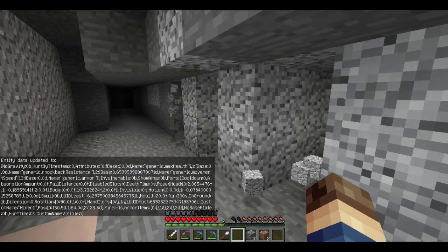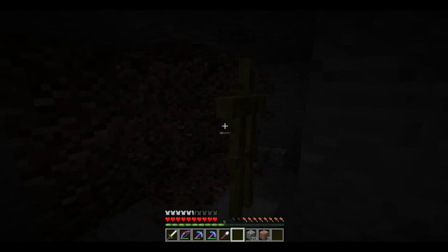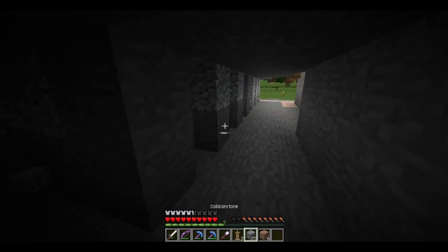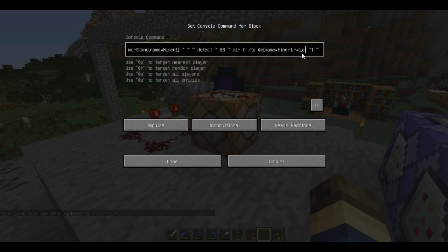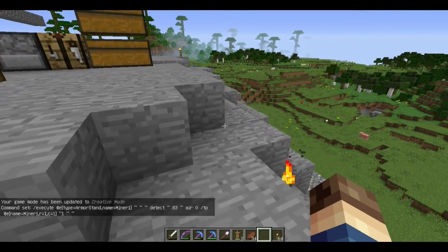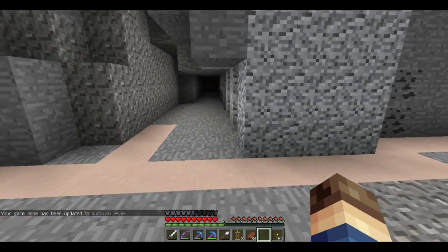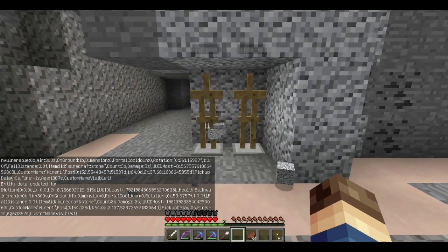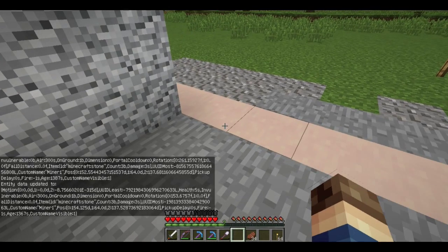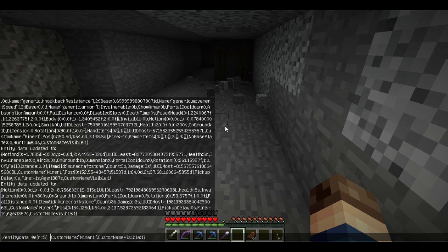I just named a bunch of items to minor 1 because I forgot to add type equals armor stand. Let's fix that. I also grabbed some torches because torches are awesome. There must be a block there — the r equals 1 tag was probably enough to get the one next to it. I should have just added a c equals 1 tag also — that should fix it. Back out of game mode 1. Let's try this again.